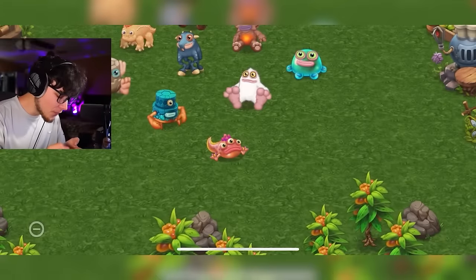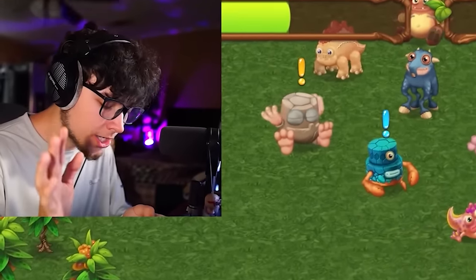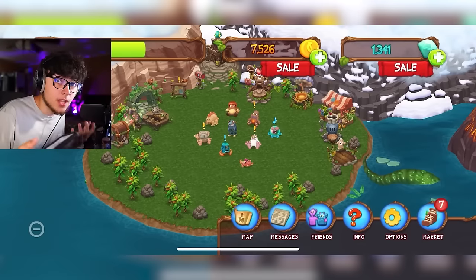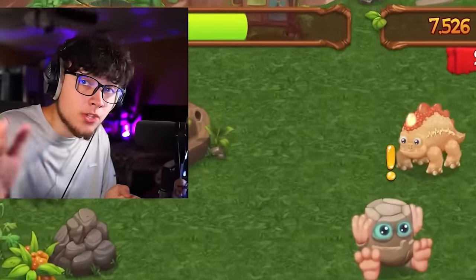Fog has a pretty simple sound on this island — it's cool for what it's worth. She doesn't give us too much, but when this island is finished with like 50 monsters, it would get really crowded if everyone was making crazy noises.